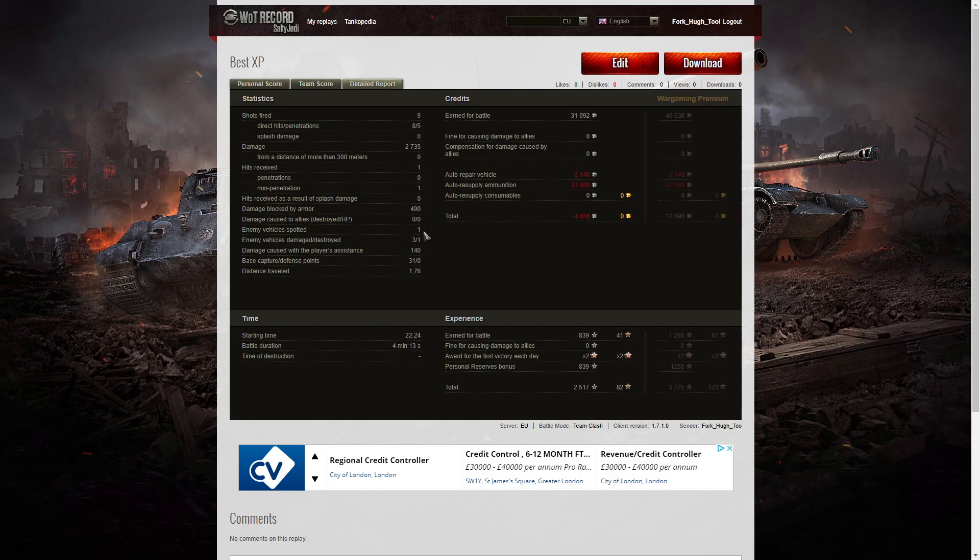490 hit points of damage blocked, one enemy vehicle spotted, three enemy vehicles damaged, one killed, and 170 hit points of damage assistance. I also got 31 cap points whilst I was capping. On a free player count that was 31,092 credits, and after repair and ammunition resupply I actually made a loss — 4,656 credits. The reason was that I fired too much heat. That's why some players are advising people not to fire heat — fire AP instead, because you can still get the penetrations, especially if you're shooting at the rear of an enemy and they're running away. 839 base XP, times two for the first victory, same again for personal reserve — 2,517 altogether.